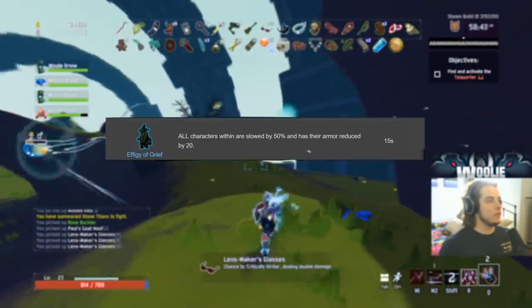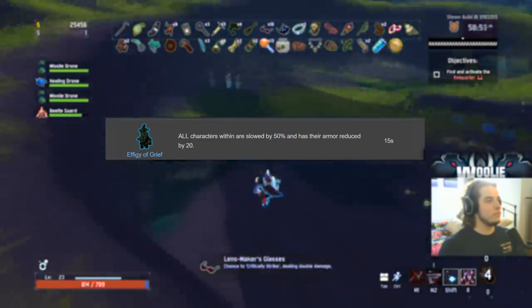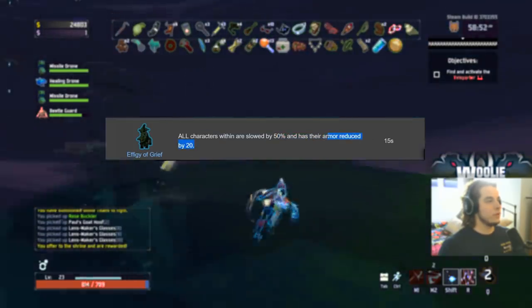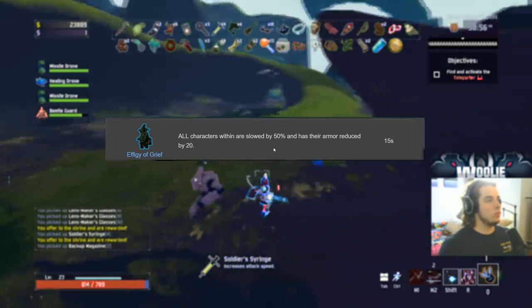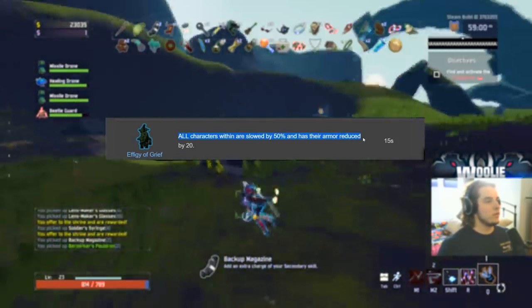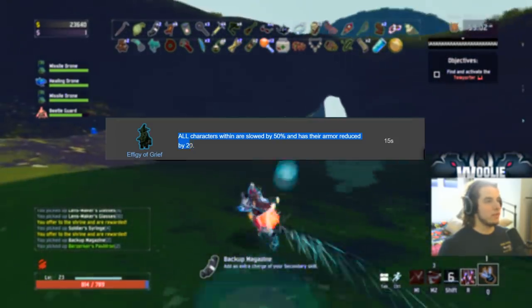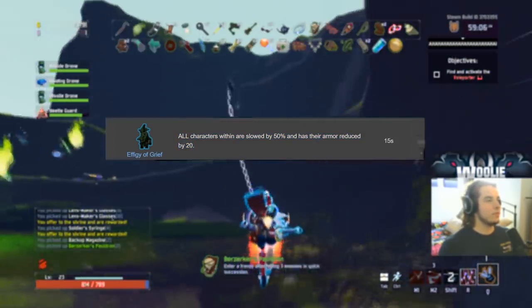Finally for lunar equipment, Effigy of Grief gets a D. The slow is not that useful, the armor reduction gives a little more damage, but you have to place it at your feet — you don't throw it. All characters in its area are affected, so you are also slowed and have your armor reduced, meaning you take more damage. All in all, not a good item. D because you can try it out, it does something.